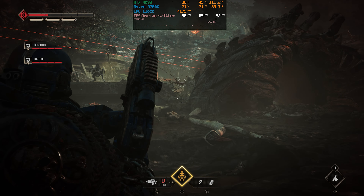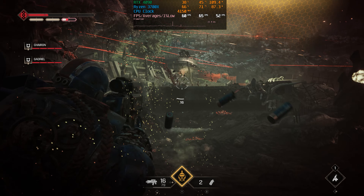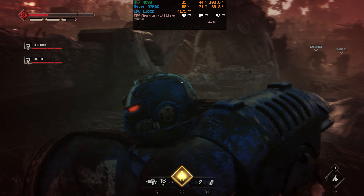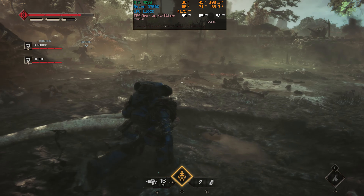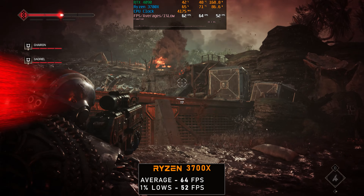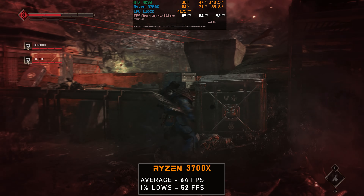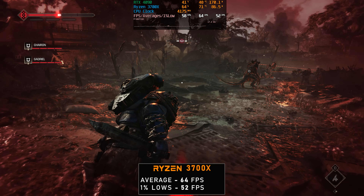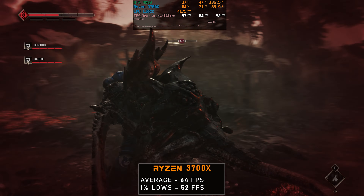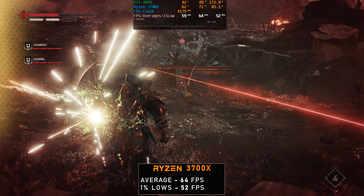This is the very first mission, the very first part of the mission actually. You have to fend off a Tyranid attack and there's a lot going on. So this right here I would say is representative of some of the heavier areas in the game, although there are some areas that are even heavier later on. I wanted to present a very heavy scenario and a lighter one. The 3700X here is actually capable of delivering 64 average FPS and 52 FPS for 1% lows, which is actually a bit better than I thought it would be.